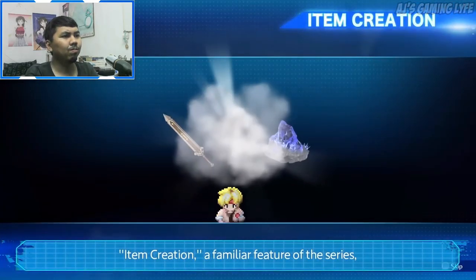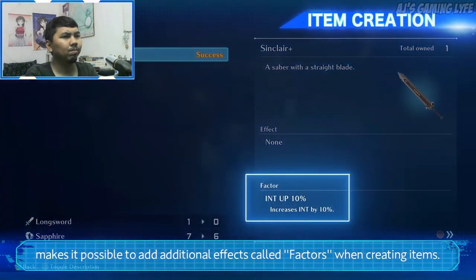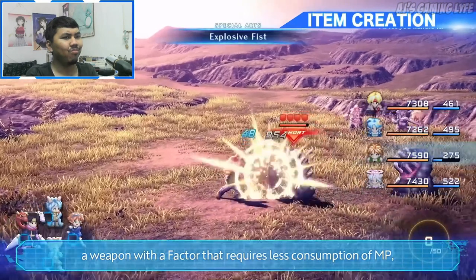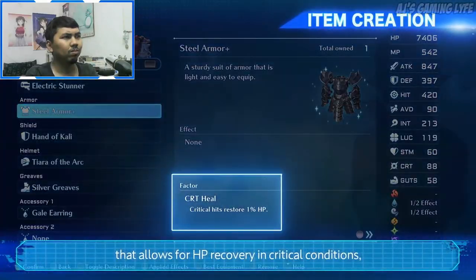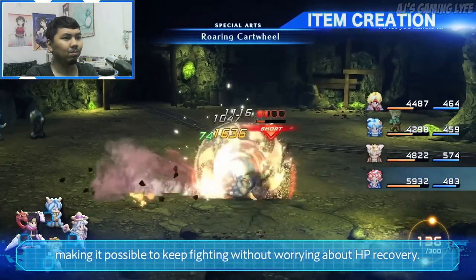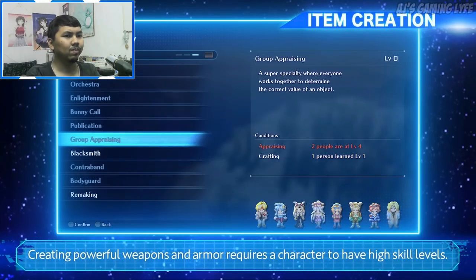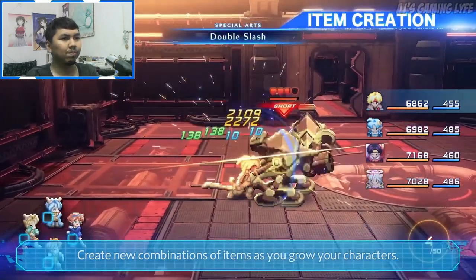The system has been updated to be more sophisticated and comfortable. Item creation, a familiar feature of the series, now makes it possible to add additional effects called factors when creating items. For example, a weapon with a factor that reduces MP consumption, or one with a factor that allows HP recovery in critical conditions, keeping you fighting without worrying about HP. Creating powerful weapons and armor requires characters to have high skill levels, so create new item combinations as your characters grow.